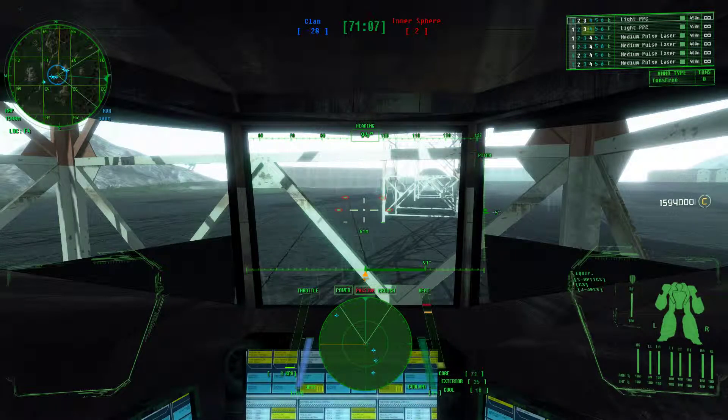Dire Wolf spotted, heading 35. Might be an Arrow Daishi. 1800 meters, heading 35 — hasn't spotted us. That would be Charlie 6, maybe? Charlie 6? Missiles coming in, everybody push north.